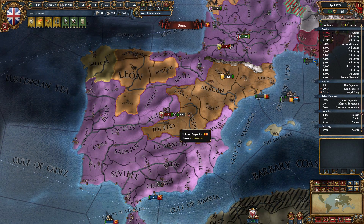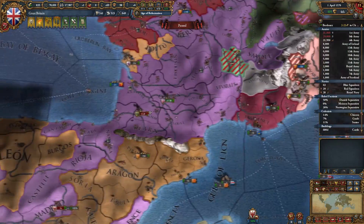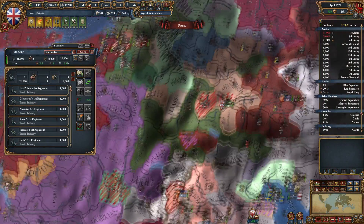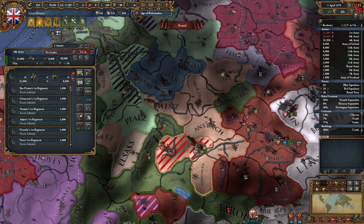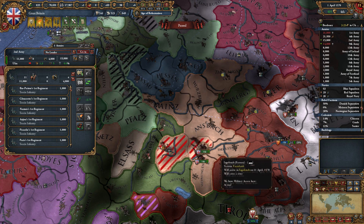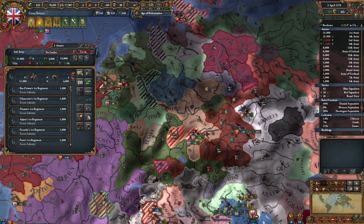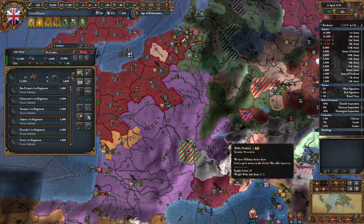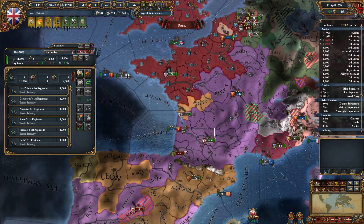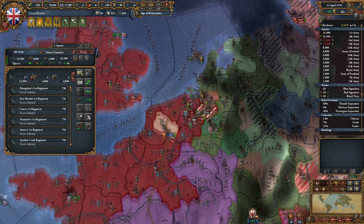They're trying to siege down Aquitaine — we can protect our buddy. This is just sort of free stuff. All the sieges are over — can we split and do a couple different sieges? We'll try to siege down Ferrara as much as we can, keep the stacks nice and big. Really sir, is that what you're trying to do? Welcome to Great Britain, good sir.